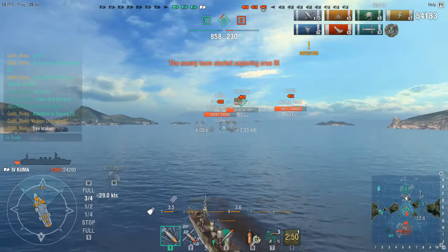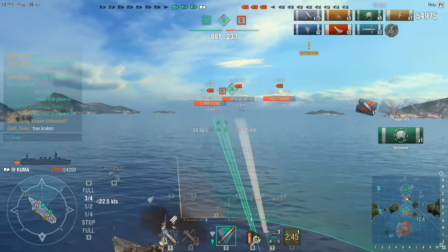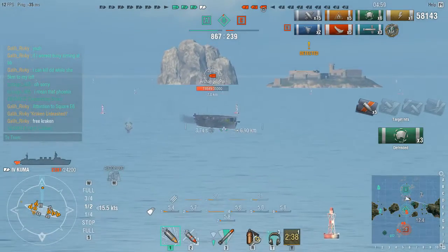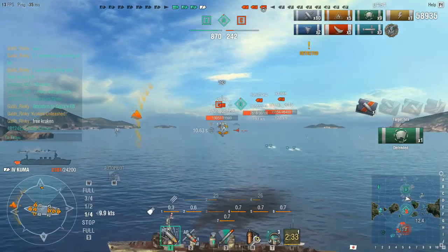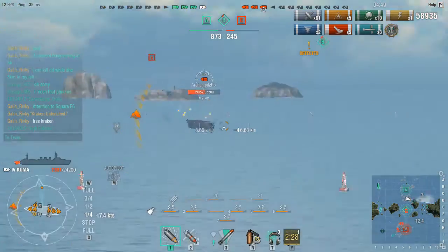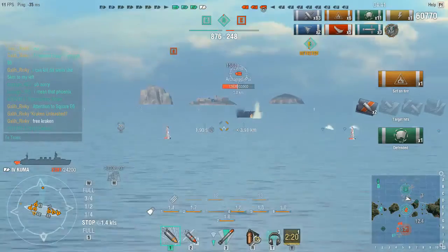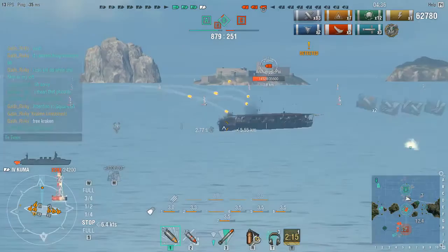Next up: Zuiho. Zuiho is a little bit funny — I believe he's running out of options, he just really wants to get a kill. I launched torpedoes outside of Zuiho's range really fast because I just want Zuiho to turn in so I can hit his broadside. That way I can close my broadside to the enemy and keep shooting Zuiho.